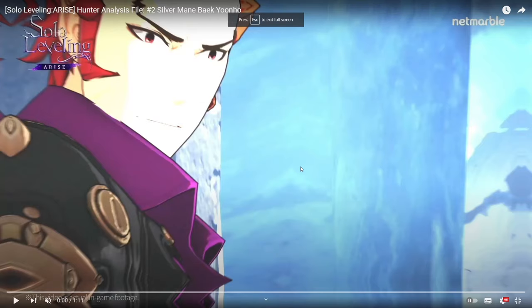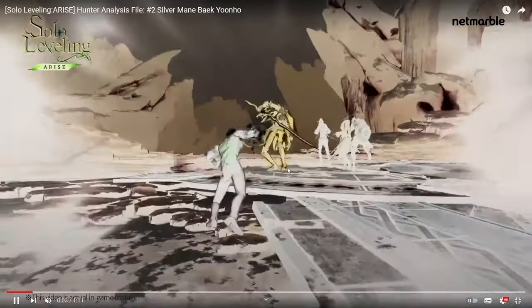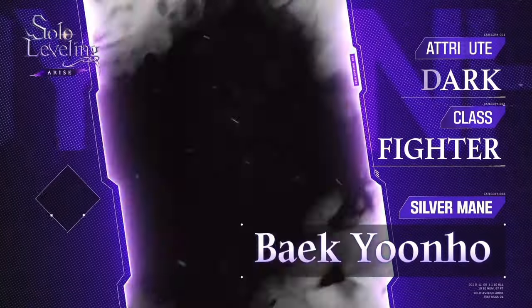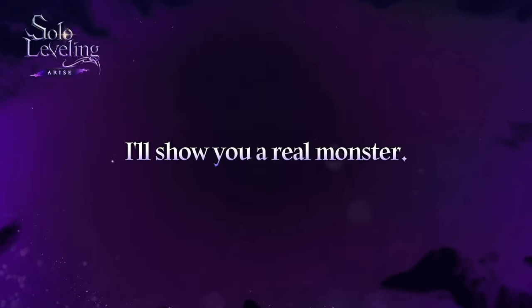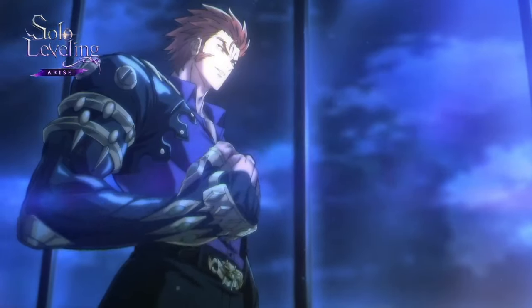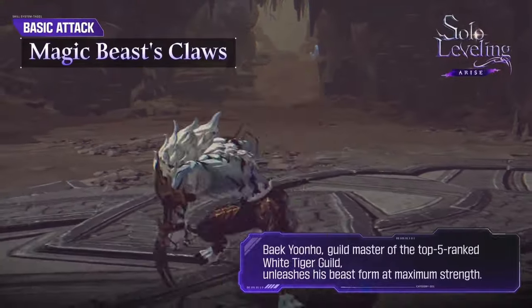The gameplay footage tells us a lot—a really good amount. It doesn't show exactly what each skill does numerically, but it's very useful to watch. Beck Yoon Ho is going to be a dark-type attribute character. He's a fighter and doesn't appear to do break damage. Here's the animation—it looks pretty cool.